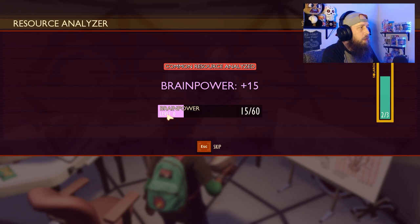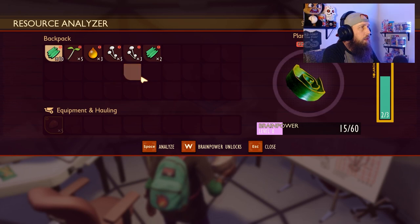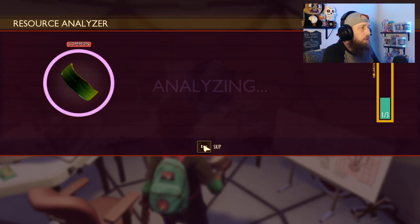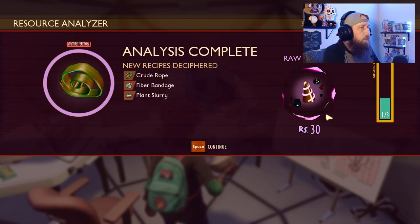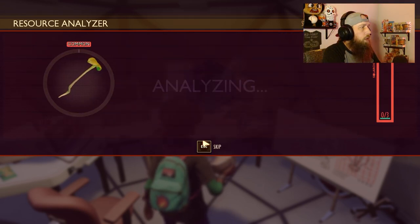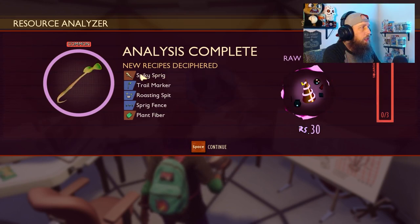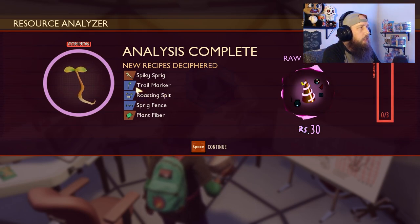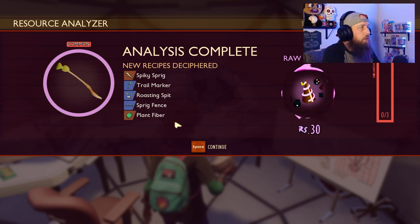We're at brain power level zero — we need 45 more to hit level one. Now let's analyze some plant fiber, which gives us crude rope, fiber bandage, and plant slurry — plus 30 more raw science. Then analyze a sprig, which unlocks the spiky sprig weapon. One key thing here is the roasting spit — I'll show you why in a minute. We also get a trail marker, which is really useful.